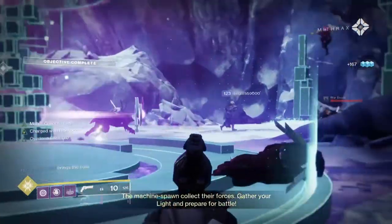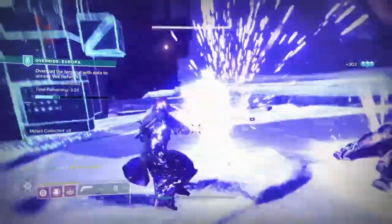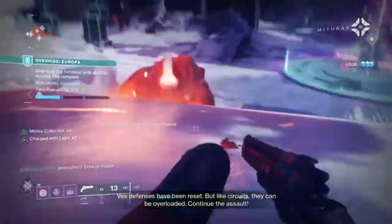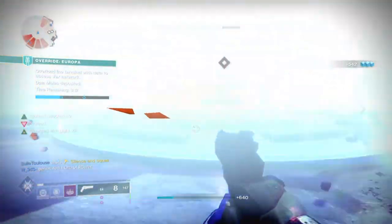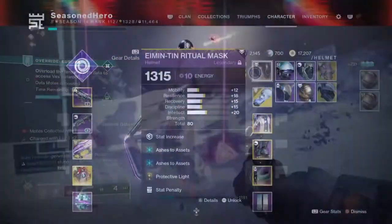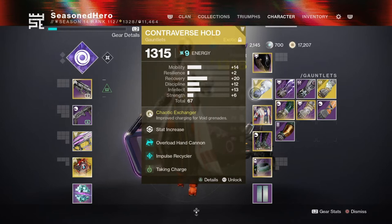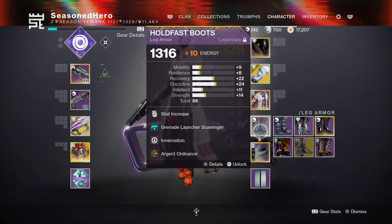Anything more will lead to wasteful resources which could be used for improving other key areas. Our super will be kept at 60 as we won't be 100% reliant on it, but we will use it when we get the chance. I have added Ashes to Ashes x2 to help garner super energy while using my grenades — this pairing with a grenade-focused build is perfect for getting your super up and ready in a few seconds. Now onto the full mod list: For Head — Resilience, Ashes to Ashes x2 and Protective Light. For Arms — Mining Recovery, Overload Hand Cannon, Impulse Recycler and Taking Charge. For Chest — Resilience, Concussive Dampener x2 and Elemental Ordnance. For Legs — Discipline, Innovation, Grenade Launcher Scavenger and Argonaut Ordnance. For Bond — Mining Discipline and Breach and Clear.